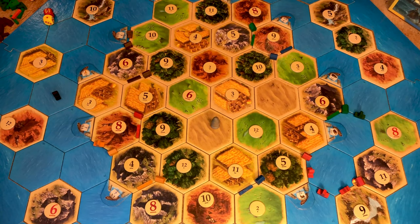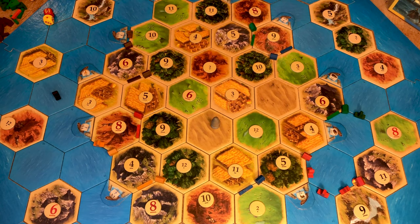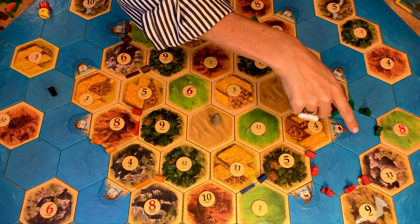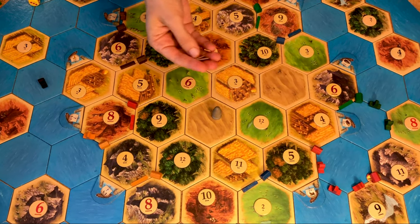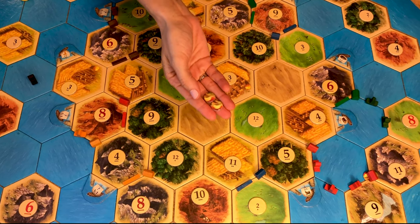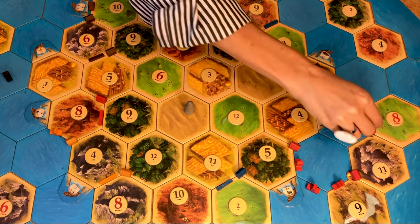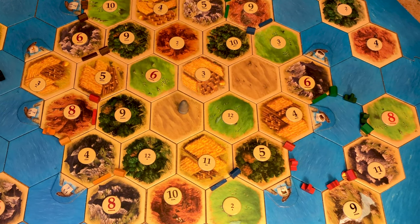When you set up the game, everyone starts on the main island. The first time a player builds on a new island, they receive two victory points — even if other players have already built there. The additional victory points are represented by sunrise chits. If you build more buildings on that island, you will not get extra VPs. The game ends at 14 points.